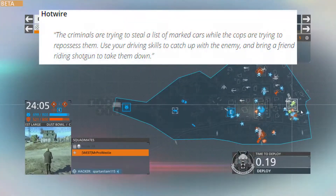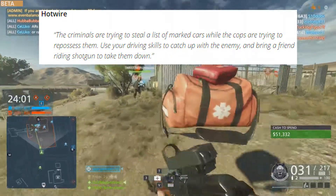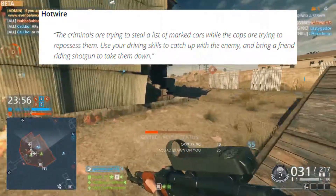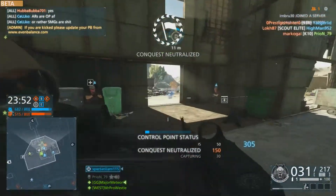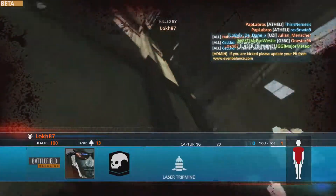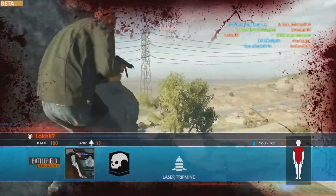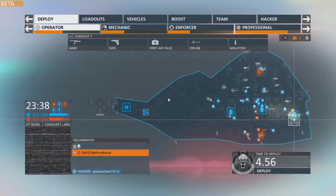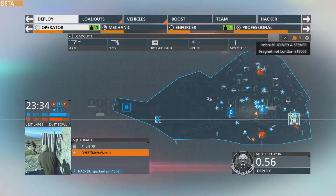Next up we have Hotwire. The criminals are trying to steal a list of marked cars while the cops are trying to repossess them. Use your driving skills to catch up with the enemy and bring a friend riding shotgun to take them down. Out of all the game modes we've tried so far, this has to be my absolute favourite. If you don't believe me, when it comes out get a group of friends, get in the van, get a couple of people hanging out the windows with grenade launchers, find a car, drive past, blow it up — you will literally have the most fun in a video game ever.